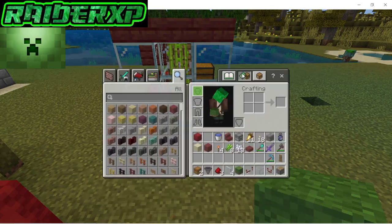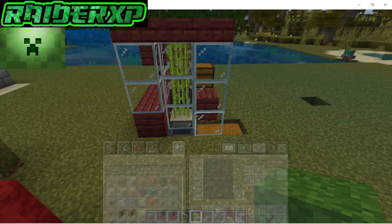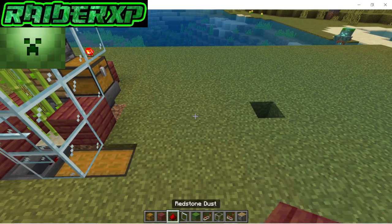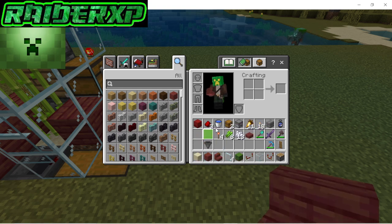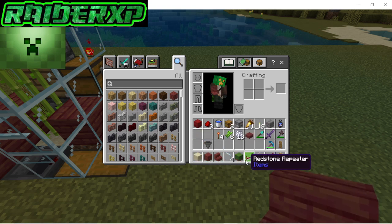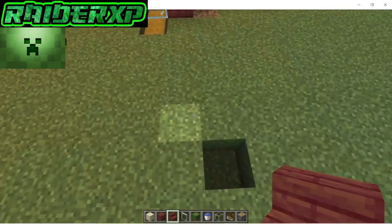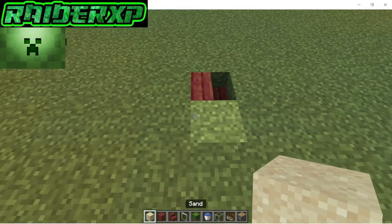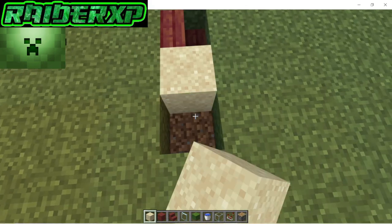Alright, let's get this thing going. First thing we're gonna need to do is grab our stairs, our sand, and our bucket of water. We're going to turn sideways and place our stair just like so, then go ahead and dig out that hole there and place a piece of sand right in front of it.